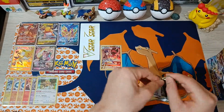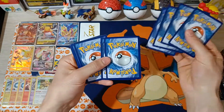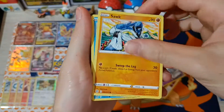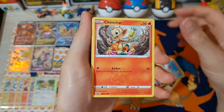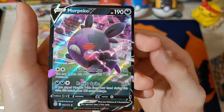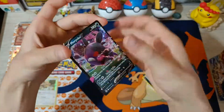Pack number 2 from this side: Cafe Master, Dusclops, Solk, Corphish, Golett, Chimeco, Chimchar, Energy, Reverse Hitmontop — and we got something! A pack of V. I still need this one I believe. A little off-center on that side. Centering issues persist on this set, just like Evolving Skies.